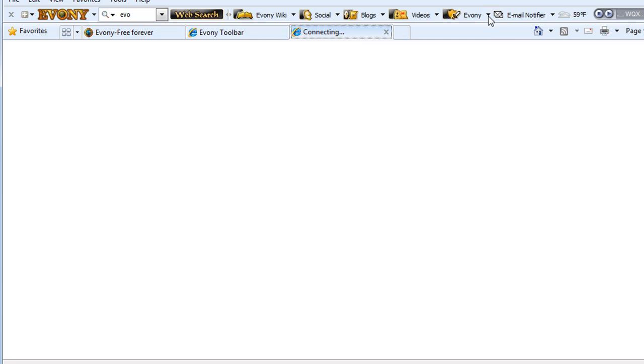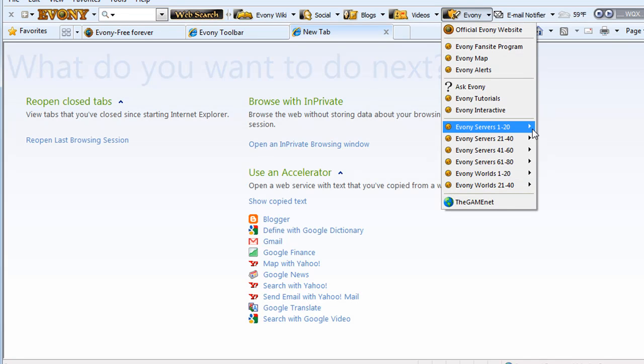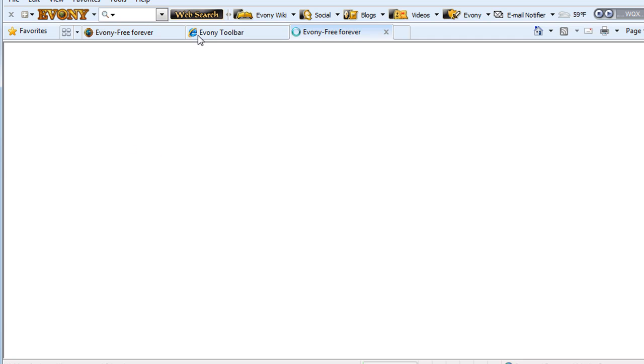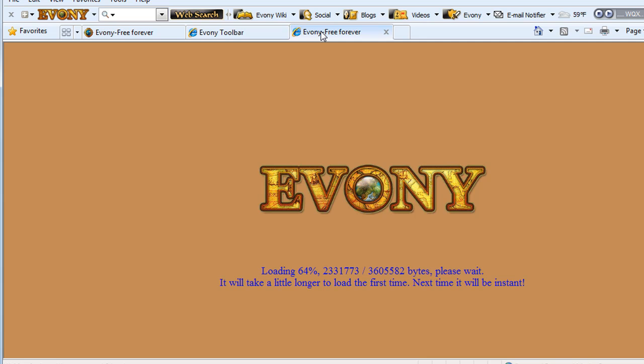In a new tab here — Ebony. This is an email notifier; it emails you when a new server comes out. So if you completely screwed up your account and you want to start new and be the top dog of your server, subscribe to this and wait until they email you and start new. To download this toolbar, you can go to EbonyToolbar.com — the link is in the description underneath. It's a handy toolbar; I recommend downloading it, especially if you're a serious player.